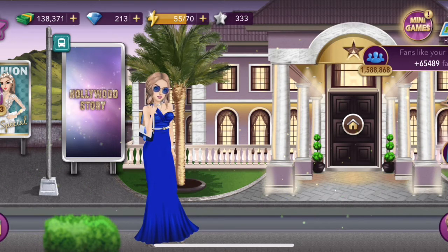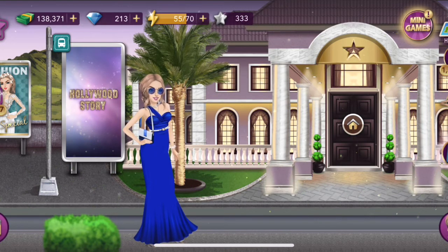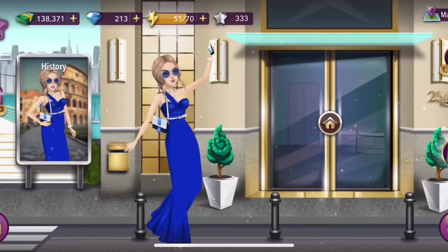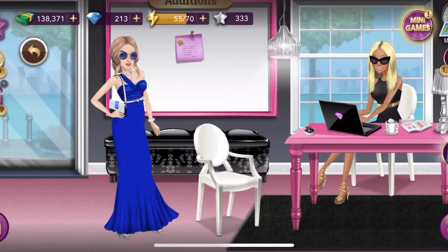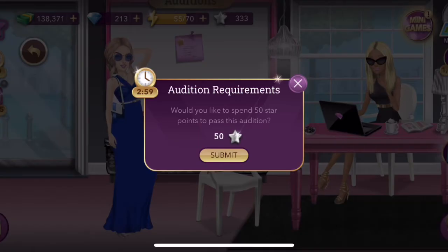You can see on the left side you don't have a movie to audition for yet. So if you want to, click the map and then go to Manhattan — you will enter the agency right here — and you're going to click the little post-it note on the audition board.